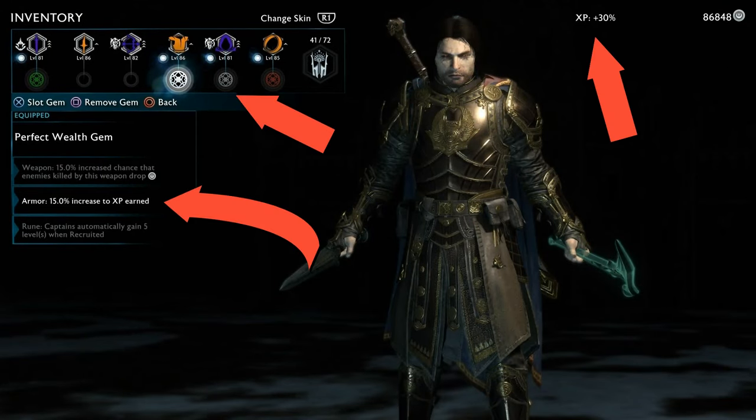Before I show you how the method works, you may need to know how to increase your XP gain from any action. One of the two ways to do this is to get developed gems. They give you 50% more XP each, and if you have both of them they will give you 30% more XP.